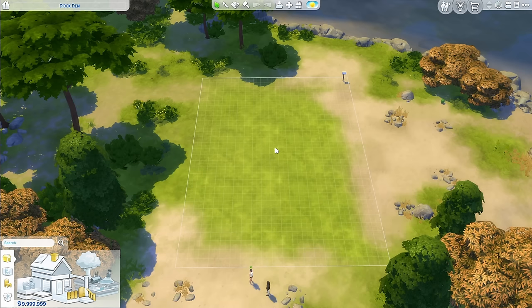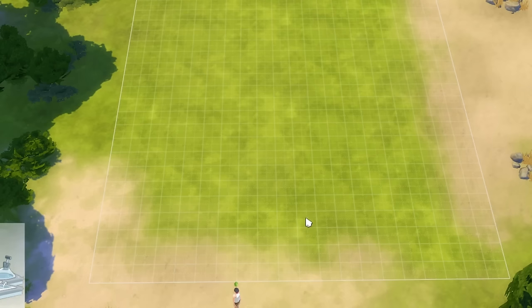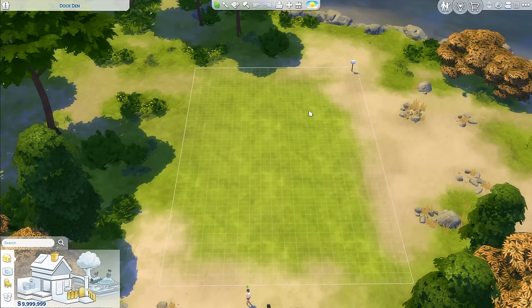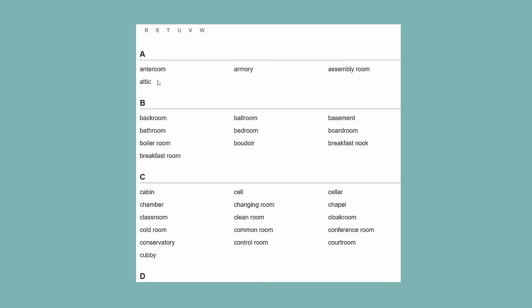Hey it's the Dice and today I'm going to be attempting to build a house in alphabetical order. I'm gonna build from front to back, starting from the front and just keep building until we get to the back. I'm gonna use enchantedlearning.com because they have a bunch of different rooms. I'm not gonna build a room for each letter — that's gonna take way too long.